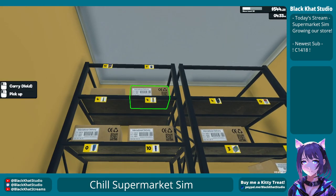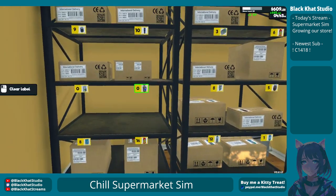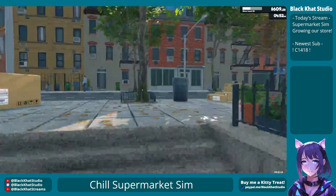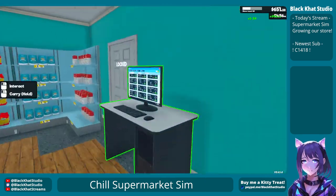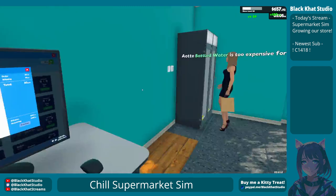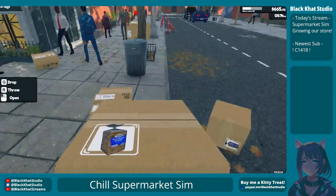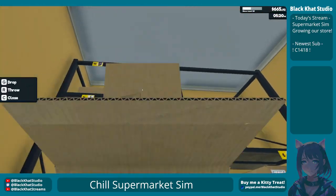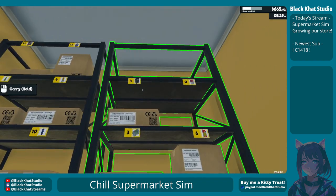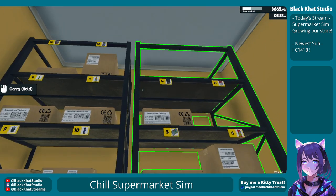Okay, so first things first: choco pick, then we need sliced bread. Bread is supposed to be there but we're out of bread. I need to get a bread so I can place that. Bread...